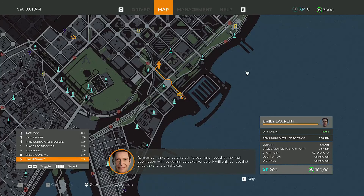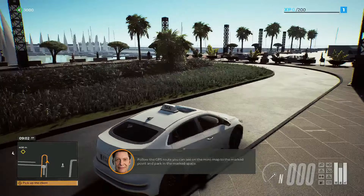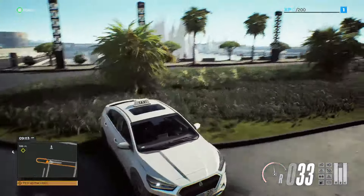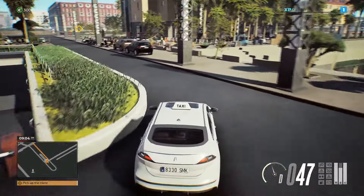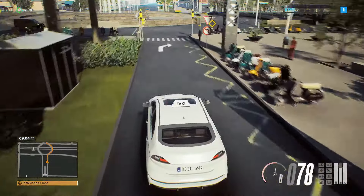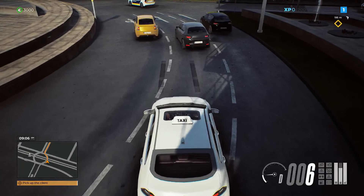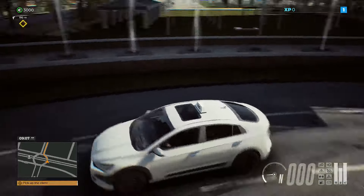You'll need to drive your own car in a real city to complete the test. Open the map — this is where you can find available jobs. You've taken your first job. The speed at which the patience bar decreases will depend on your passenger's temperament. Remember, the client won't wait forever. Follow the GPS route on the mini map to the marked point and park in the marked space.